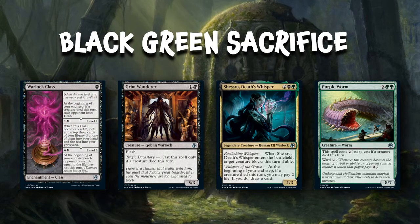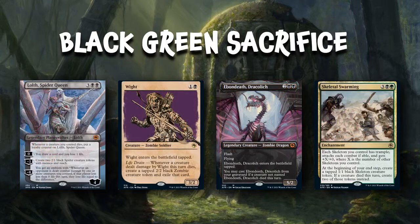The Warlock Class says at the beginning of your end step, if a creature died this turn, each opponent loses a life. The Grim Wanderer is a really cool card — for two mana it's a 5/3 with Flash, but you can only cast it if a creature died this turn. With a little work in the right deck that's easy to trigger, and with Flash you can cast it on your opponent's turn. Lolth the Spider Queen is a bomb rare: whenever a creature you control dies, she gains a loyalty counter, letting you ramp her up to eight and get her emblem going. Ebon Death can be played from your graveyard if a creature died this turn, and Skeletal Swarming just starts creating tokens all over the place — that card is insane.